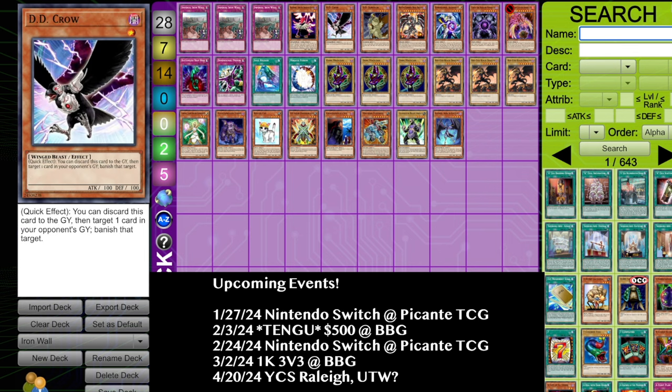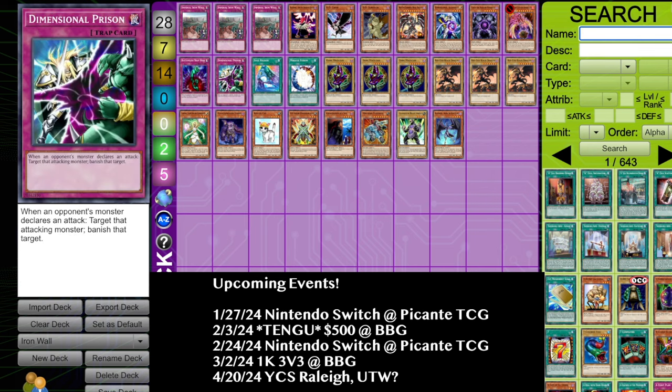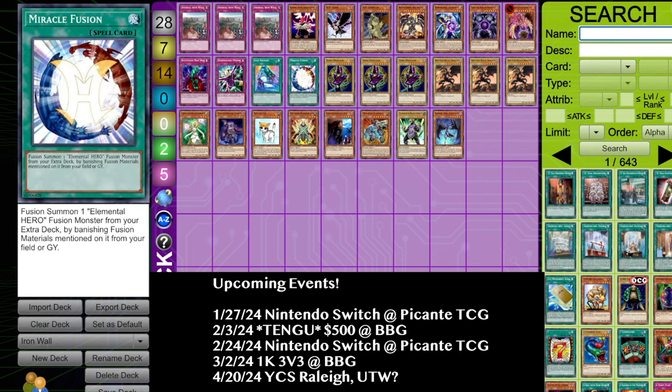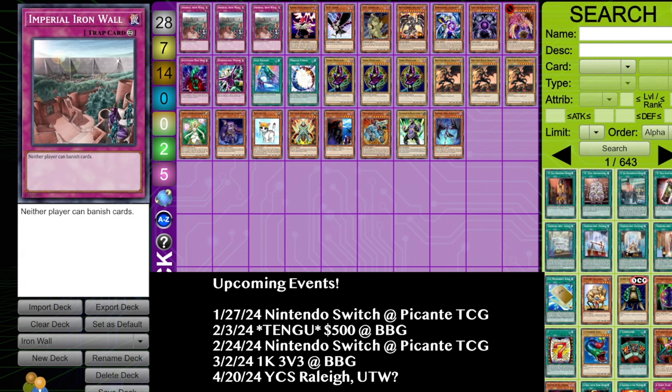Some Dragon Turbo players do use Crow but also summon Darkness Metal. For Fairies, you kind of cut off their recycling capabilities with their Dimensional Alchemist, and any deck that plays Caius. Amaryllis is a given. Soul Release is in the same category as D.D. Crow. I've actually found myself playing against Hero Beat and instead of putting in Decree I've been putting in Iron Wall, because it does stop some of the bigger trap cards you struggle with but also stops Miracle Fusion. Absolute Zero can be a problem for some decks, so locking them out of banishing can definitely get you there.